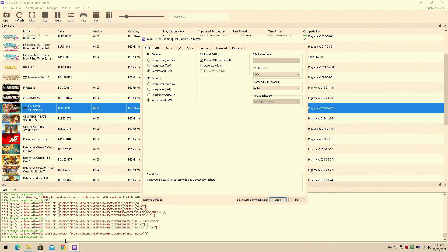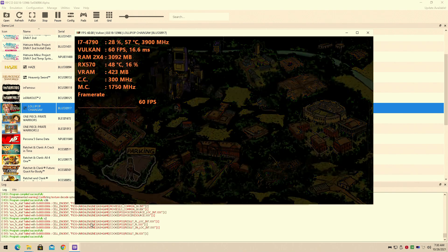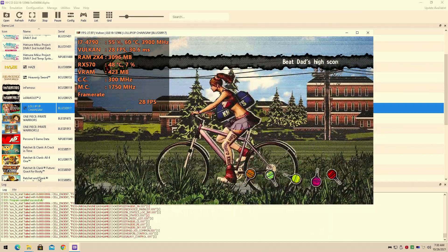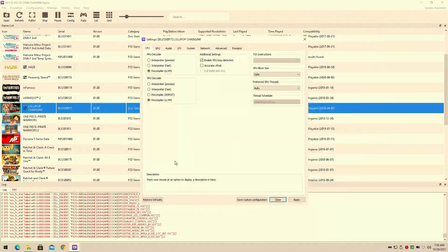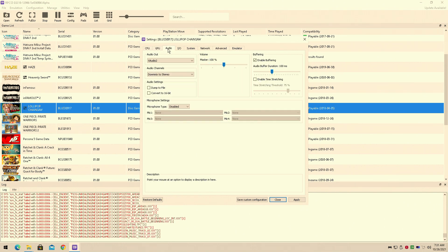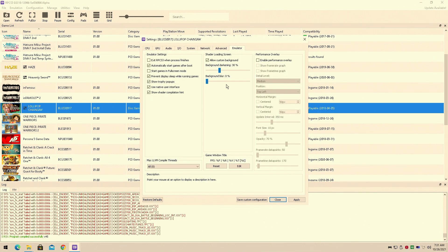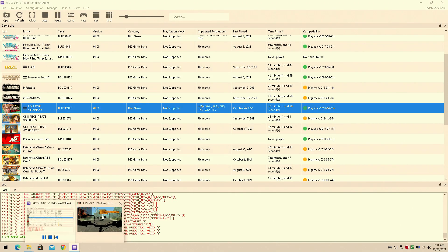Hey guys, welcome back to Normal 16. I am your host Javon, and today we're back with a brand new benchmark. Today we'll be testing out Lollipop Chainsaw for the PS3 on the RPCS3 emulator. I do have the 60 fps patch running this time. Today we'll be testing it out on the Intel Core i7-4790 with an AMD RX 570 4GB VRAM graphics card.